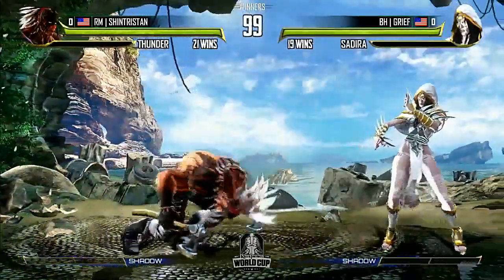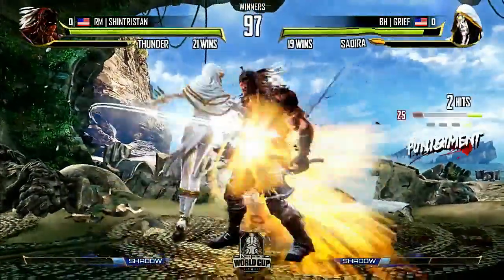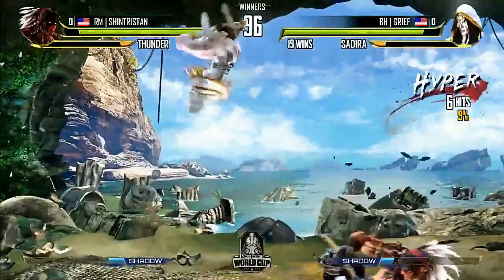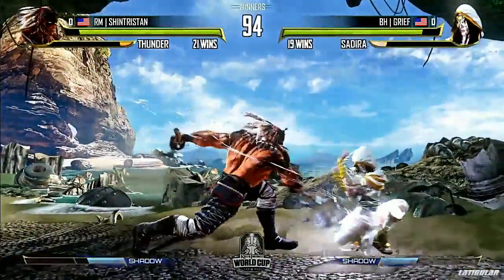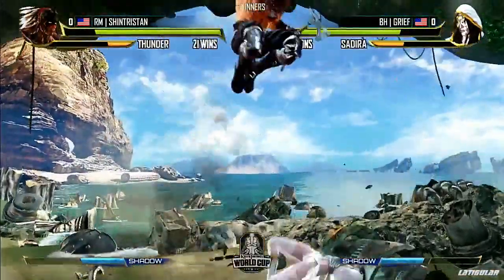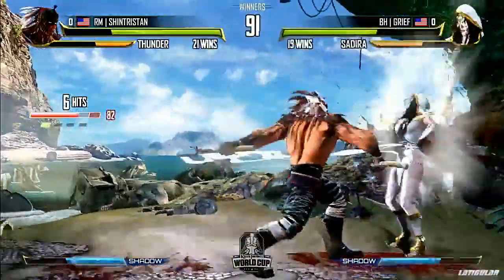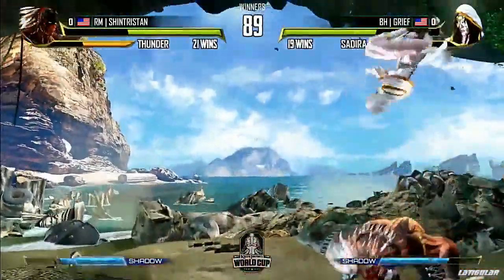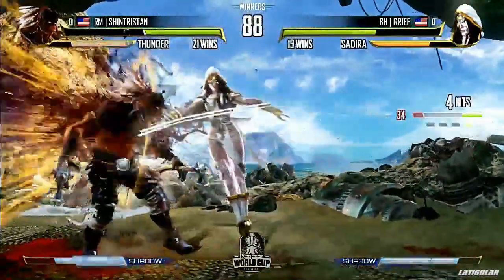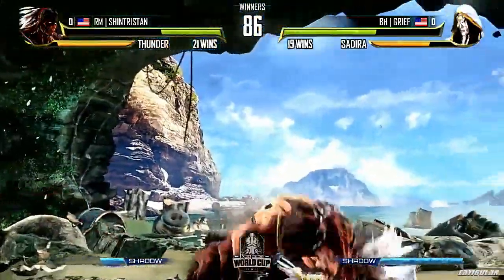Playing against Grief here, three out of five. Grief is real good at this matchup — he's very solid at it. Shin Tristan's been out of the game for a while, busy, hasn't been seen in a few tournaments, but very successful when he was around. Sadira's better opportunities in this match come from the fact that she has a big nerf to her main game plan of jumping and throwing projectiles. Is just to play a better ground game — use her standing MK, crouching MK, and try to get in that way.